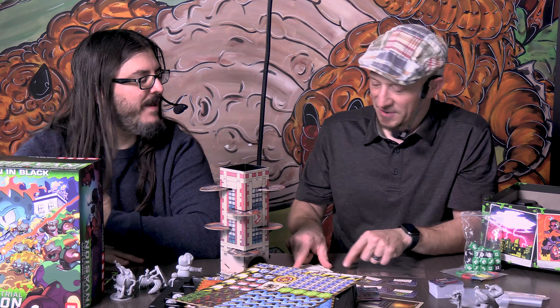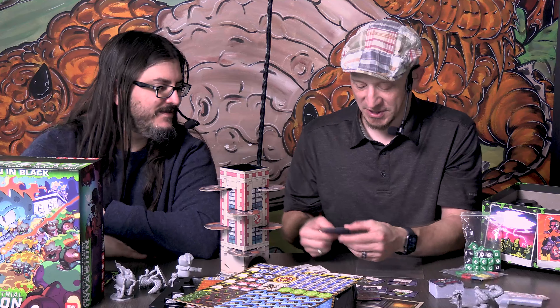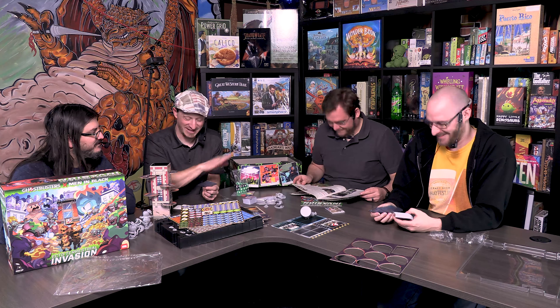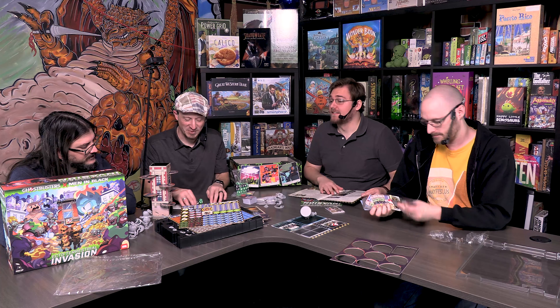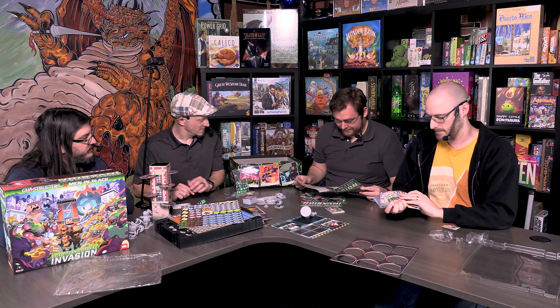Attacking together is called Crossing the Streams — both guys attack at once. In this game it can be a good thing, unlike the movies. When you're rolling to hit, the die face tells you what kind of aliens you can hit, and there are bonuses for teaming up and crossing the streams.